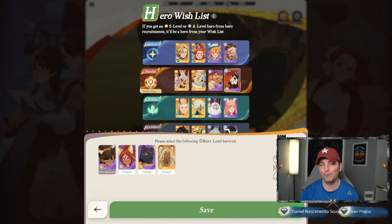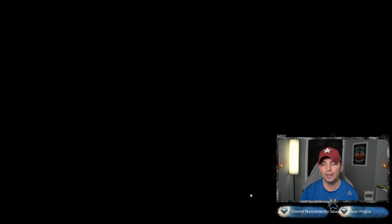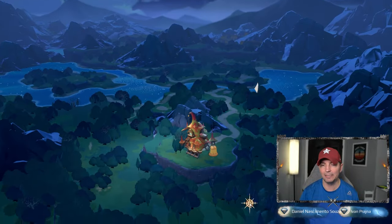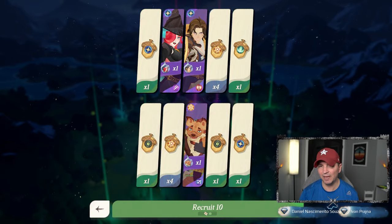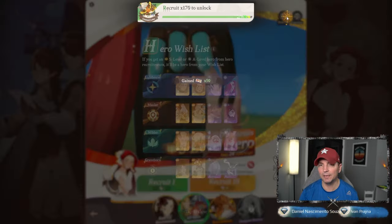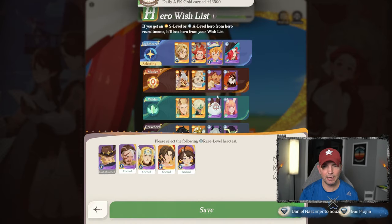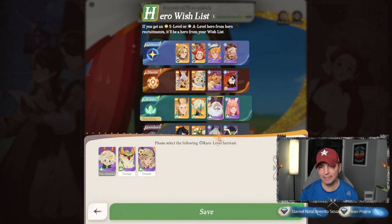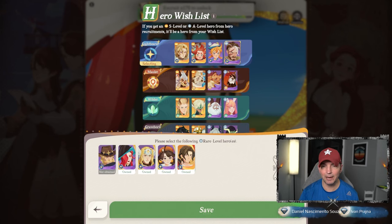I've actually started learning their names, which is good progress. We're still looking to get a copy of Thorin — that would be phenomenal. Let's skip through these summons. We got a couple more purples — that's Valen. There's Corin and there's Marley. Let me save — I almost forgot to save again like last time. The rest look pretty good; that could have been another copy.